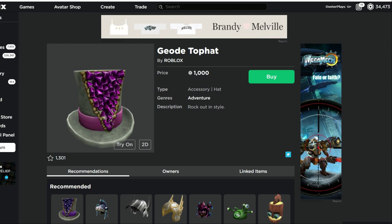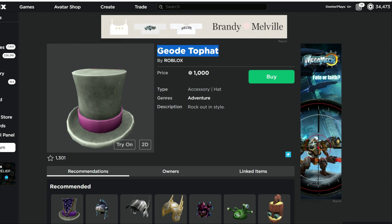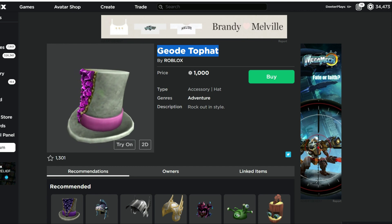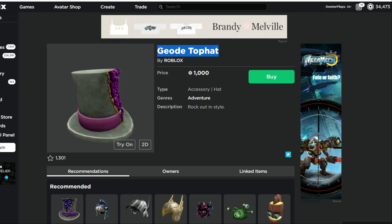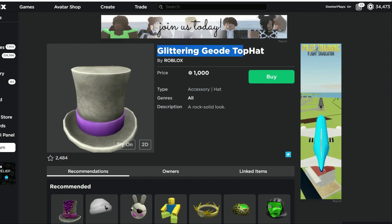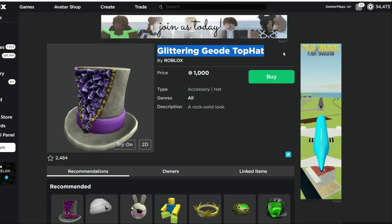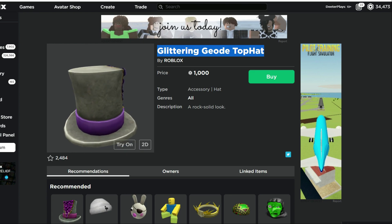These Geoed Top Hats went on sale for Mother's Day from the 8th through the 15th. Well, now you can still get them except they cost twice as much — they're 1,000 Robux. Both of these actually went up to 1,000 Robux, so it's a really expensive hat. If you guys were able to get them within the past week, you got them for half that price, but still a pretty expensive item.